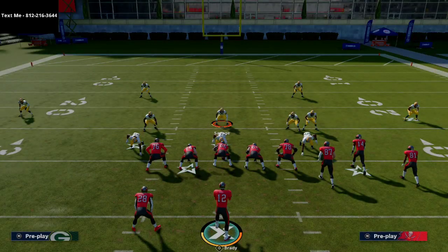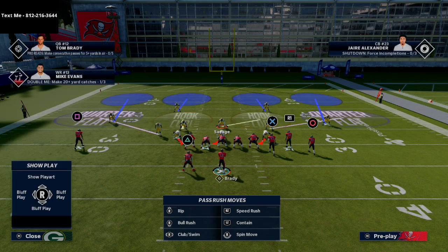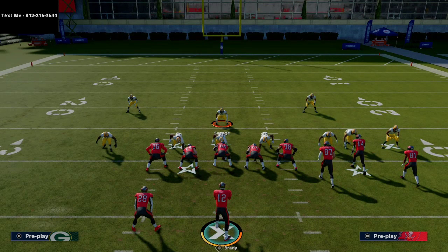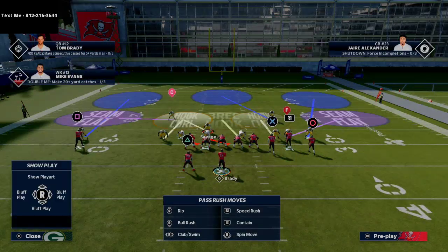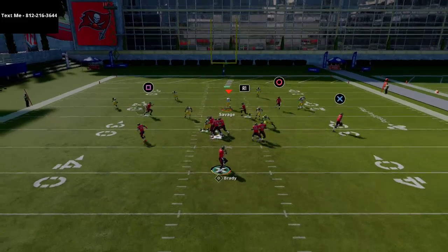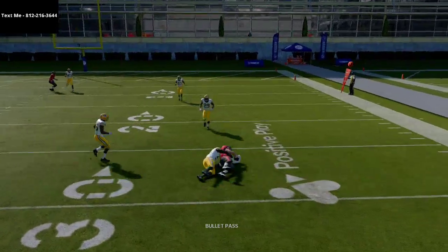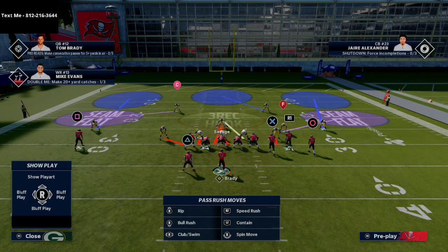Now the more important piece of the video: the coverage defense. We're going to set some coverage out of Mike Blitz 3. The first option is simple cloud coverage — use this when you don't want to get burned over the middle of the field. Shift your line to make it look just like the blitz, but instead of sending the blitz, hit right on the D-pad and flip the right stick up. That puts both outside guys in five-yard zones to jump the short stuff, while you get back on the deep routes.